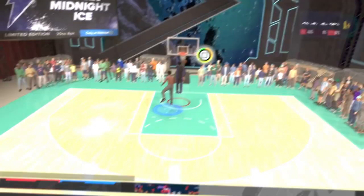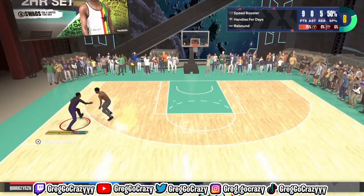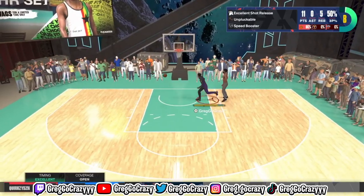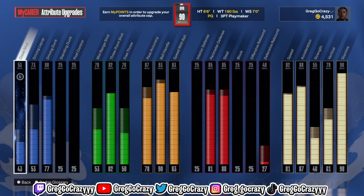My DeMar DeRozan build is going crazy on NBA 2K24. He can do reverse layups, he's also getting alley-oop dunks — he can do anything. Now the build I will be using in this video is my three-point playmaker build.